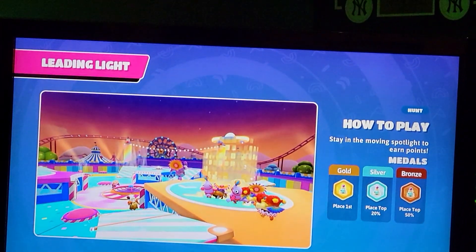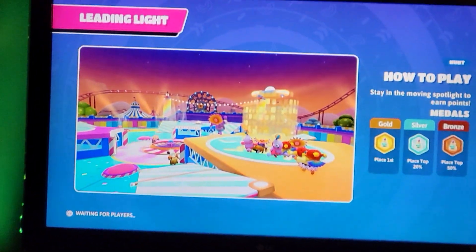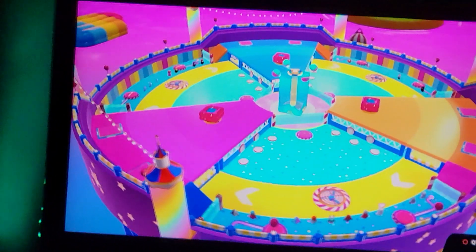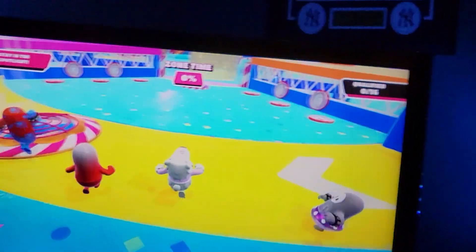Wait — Leading Light? This is the latest it's ever taken me to get this level; I've never had it this late. How Leading Light works is you basically just got to stay in the zone and don't drop out of it. It also moves, so it's basically a moving air-time zone. You may want to grab the controller. Hop in it — hickey, hickey, hickey — it's my road.